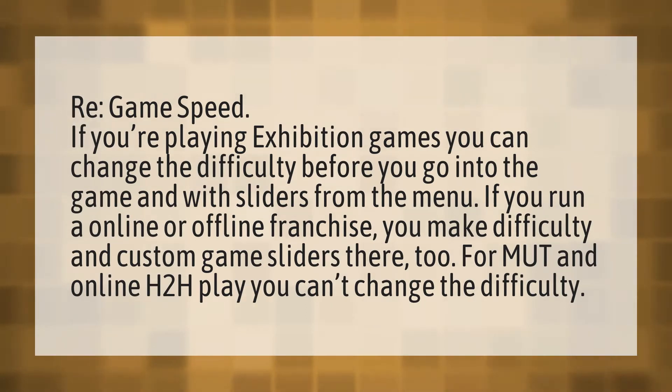Game speed. If you're playing exhibition games, you can change the difficulty before you go into the game and with sliders from the menu. If you run online or offline franchise, you make difficulty and custom game sliders there too. For MUT and online H2H play, you can't change the difficulty.